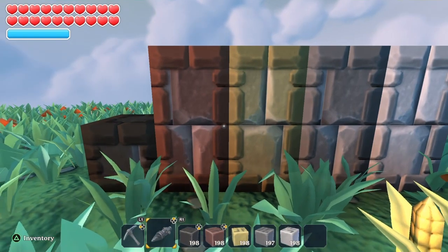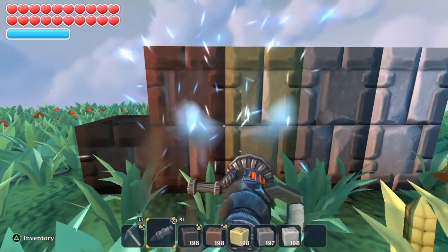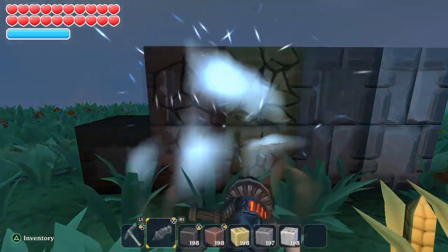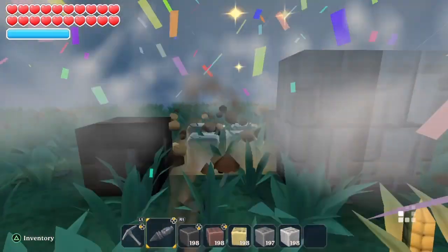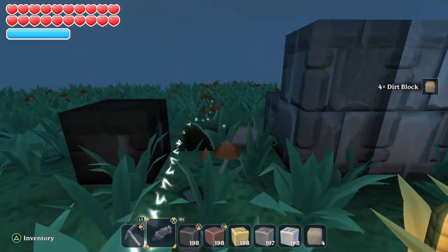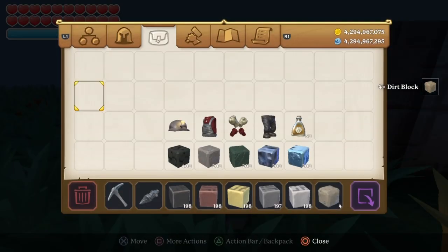Superdrill — let's center it. It takes 3 minutes and 30 seconds to destroy hard stone, 25 seconds quicker than a titanium pickaxe, and 4 times more blocks.